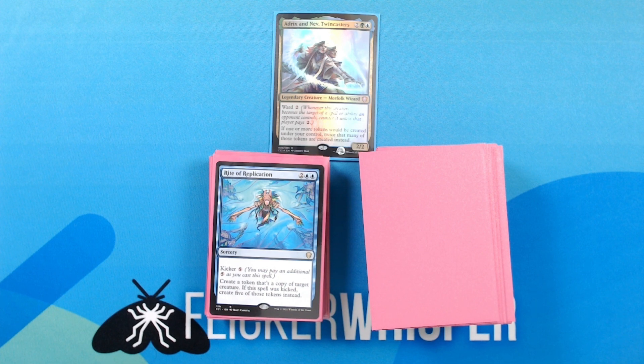Rite of Replication — 2 blue blue for a sorcery. Kicker: 5. Create a token that's a copy of target creature. If this spell was kicked, create five of those tokens instead.